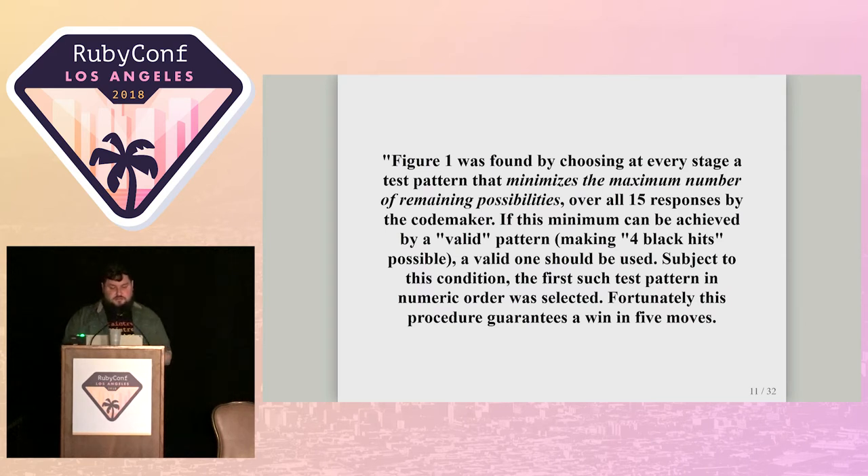Subject to minimizing the maximum remaining possibilities, we prefer a valid pattern — one that could actually be the right answer — over an invalid one, because then we have a chance to win in four moves instead of five. If two guesses are equally good at reducing the state, we pick the valid one. And to break remaining ties, we just use the first test pattern in numeric order — prefer 1-1-1-1 over 6-3-4-5. We represent all color combinations as numbers, so it's a clean tiebreaker.